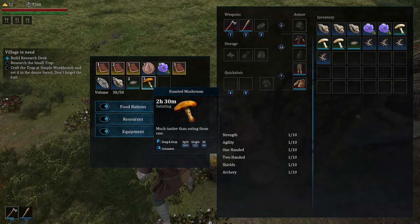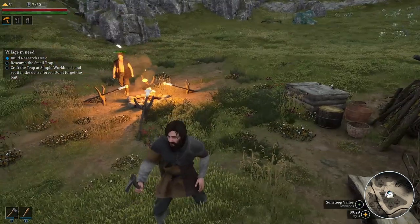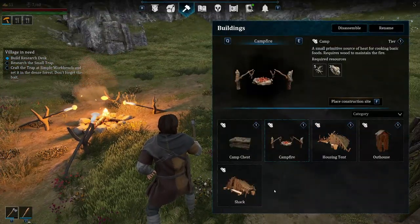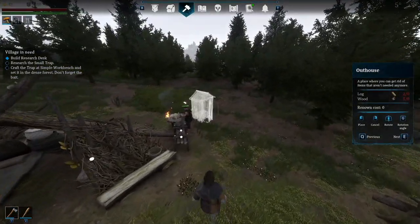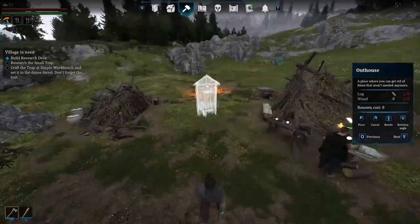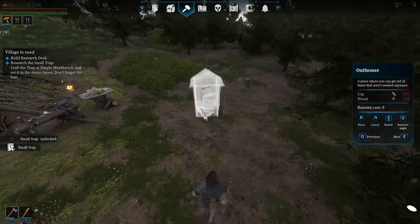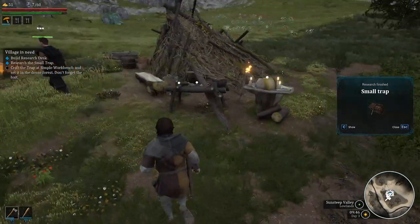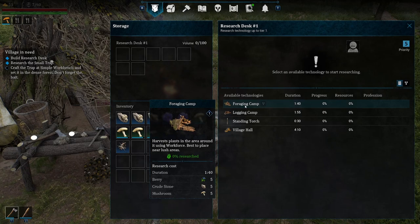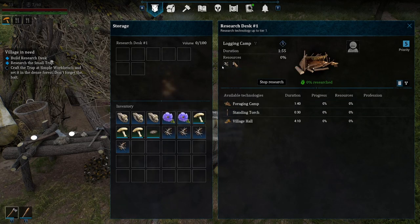All right, get to work my friend. Campfire done, shack done, outhouse — a place where you can get rid of items that aren't needed anymore. We've kind of destroyed the dense forest. Research complete! Where do we want the outhouse — not too close. Foraging camp: harvest plants in the area around using workforce, best placed near a lush area. Logging camp near a dense forest. We need one log and three sticks.